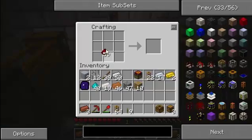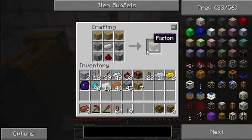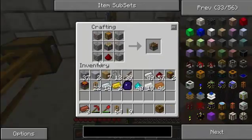Alright, first you're going to need to put redstone right in the middle around the bottom. Then you put cobblestone on each side, then you put one across the top, and you get your piston. You're going to need two pistons for this. So that's first off.